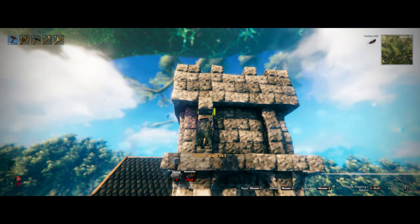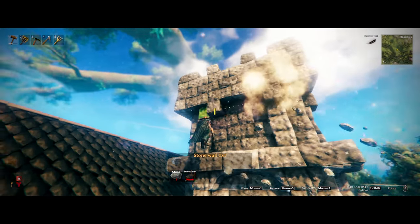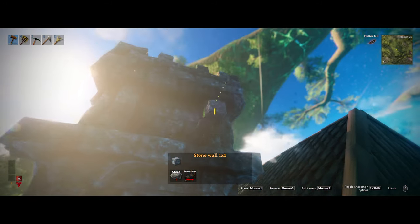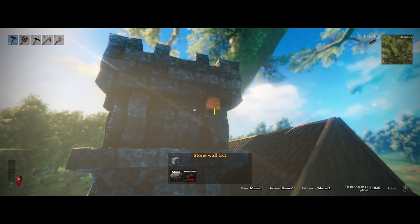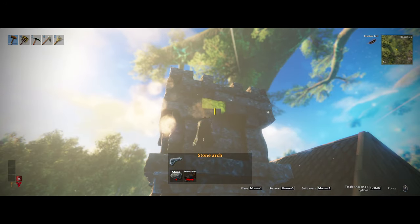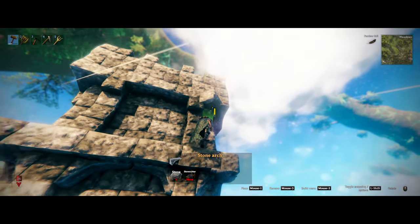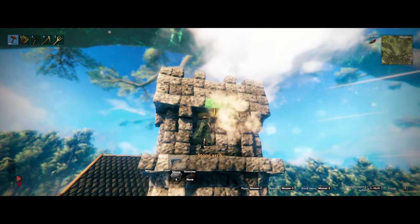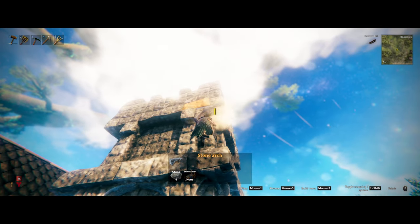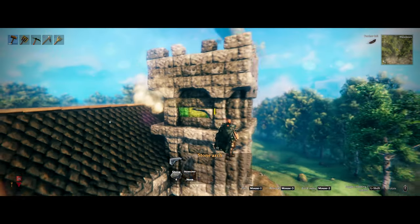What we do next is push one block in — I should delete this one first — push one in. Then we take the arches again and replace those. And then we have this nice top section for the tower.